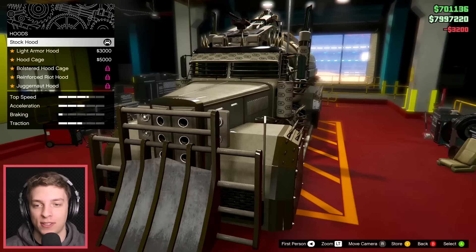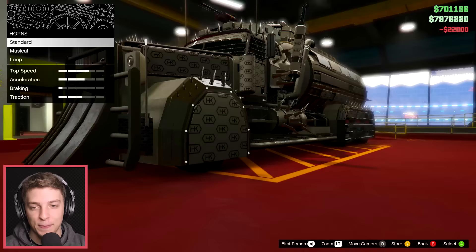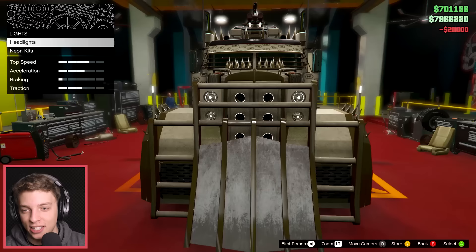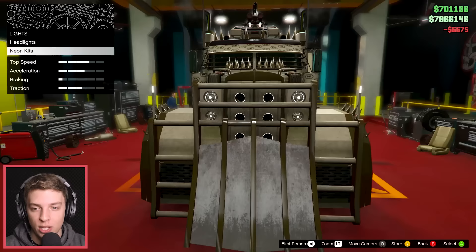So on the hood, we've got some basic designs. Anything insane? The juggernaut hood! Let's go with that - that is nice! Obviously, we've got to have our jazz horn on there! You can't have an upgraded car without a really dumb annoying horn! For the headlights - ooh, we've got some more special ones! Red! That's going to look really cool when we change the colors of everything else! And then we're going to put some neons all round it!